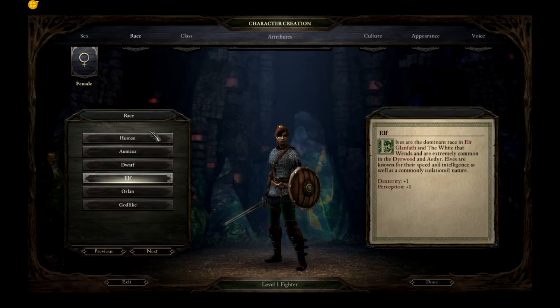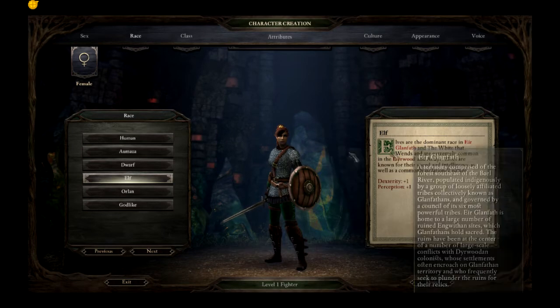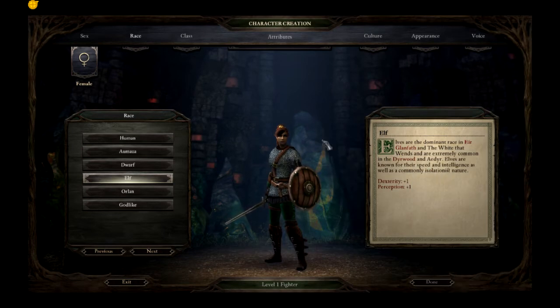The first option is going to be an elf. The elves of the dominant race in Irglan Feth — this game is described as an RPG for people who like to read, so there's going to be a lot of reading and there's a lot of lore here. The elves of the dominant race in Irglan Feth and the white that wends are extremely common in the direwood, and Ader elves are known for their speed, their intelligence, as well as a commonly isolationist nature.